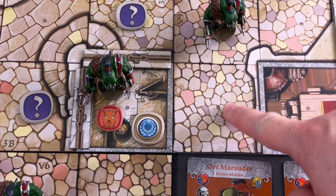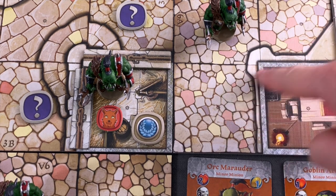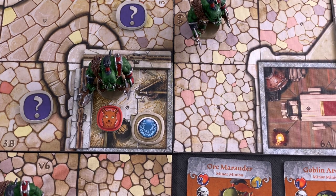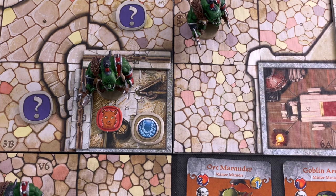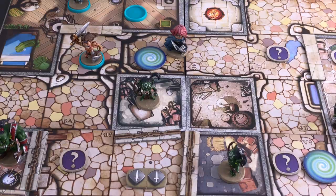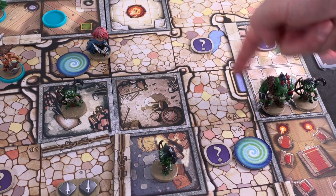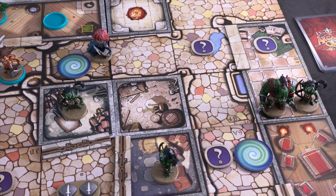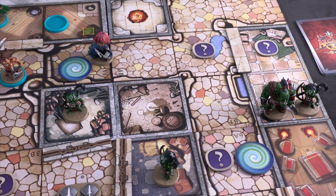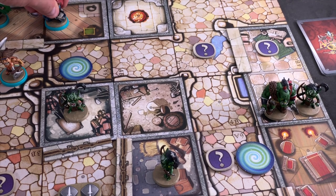Line of sight is always counted from the central star of one space to the central star of another. If the path isn't blocked by a full wall, it's valid. In this case, the goblin is behind a wall, and the open doorway also clips through a wall, so I can't hit anyone. I could spend the potion for an extra activation but there's no point right now.